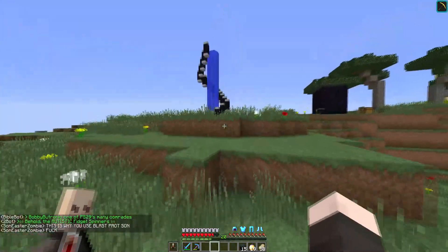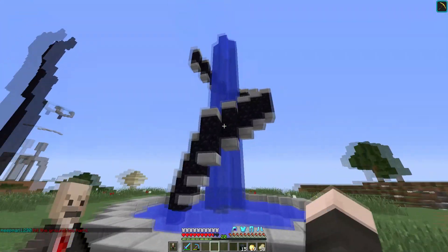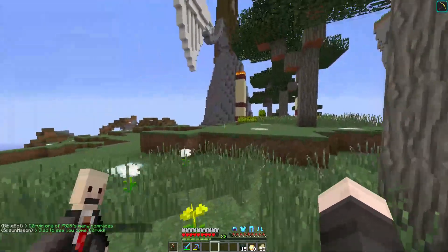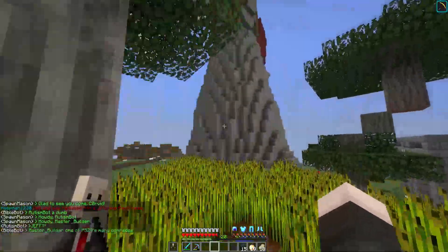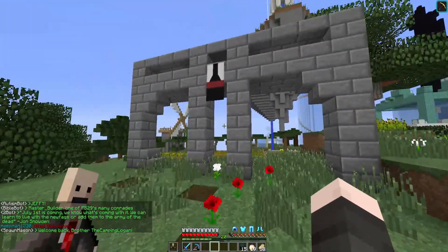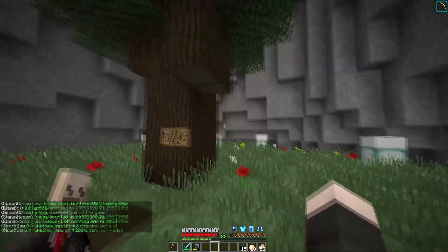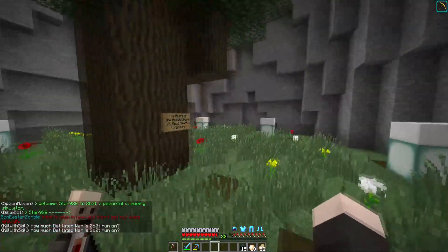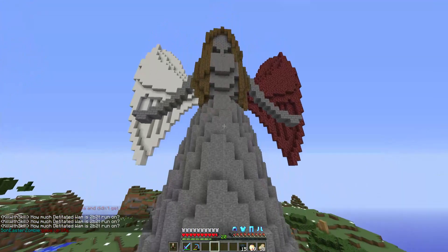Next we're going to go check out my crappy build — a little fountain I made with some obsidian and some stone slabs. Nothing special, just wanted to add something to the area. I didn't have much time to build here. This is a little tribute to the Valley of Wheat by Coalette. Nice little archway. Inside the angel, we've got the Heart of the Beast. I like how there's the grass in here with the single tree, the sea lanterns and the half slabs. This angel is built by Coalette, and I like how it has one quartz wing and one netherrack wing.